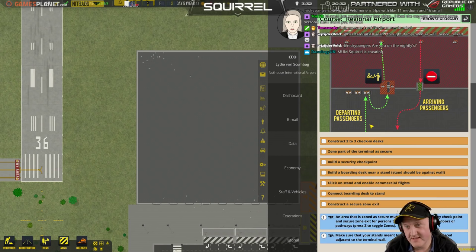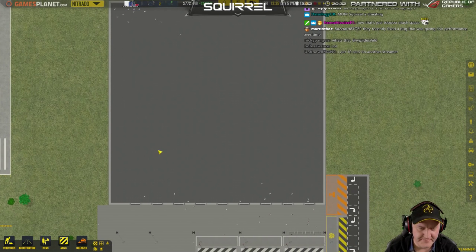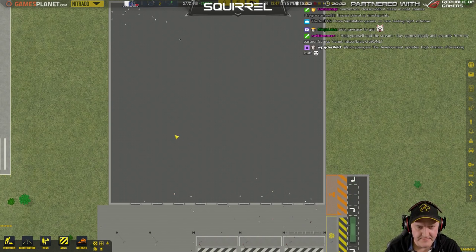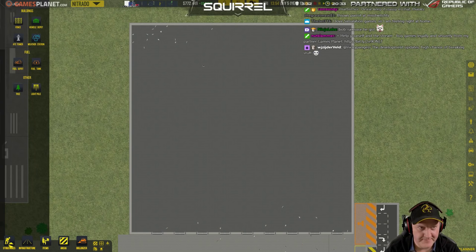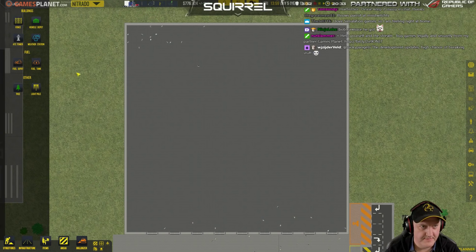Okay, departing passengers, arriving passengers, secure area. So what we need to do is have an area here. We'll probably have some ticket booths on the left, ticket booths on the right. I'd like to guide them through security a little bit. We'll have security in the centre bit. This can be where they buy tickets. Probably need to think about shops and stuff later as well. Let's leave plenty of space because I can always expand that bit.